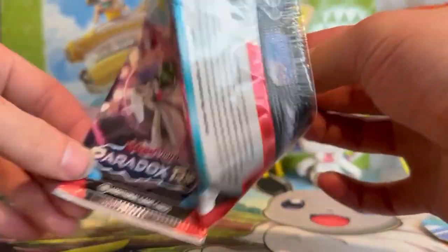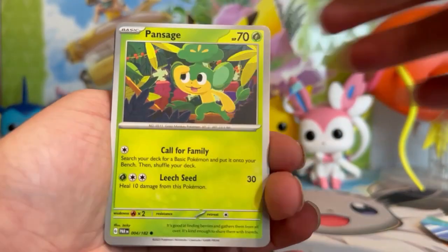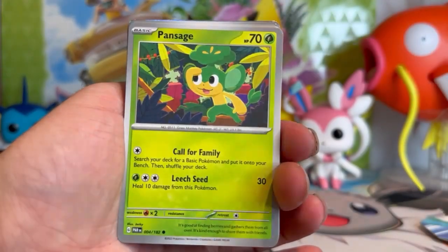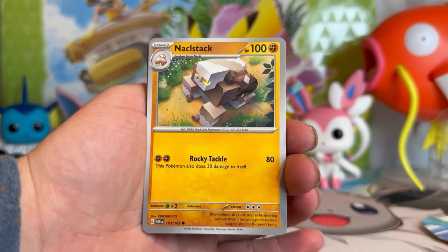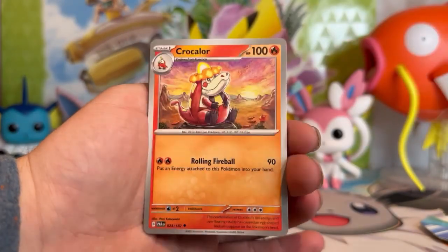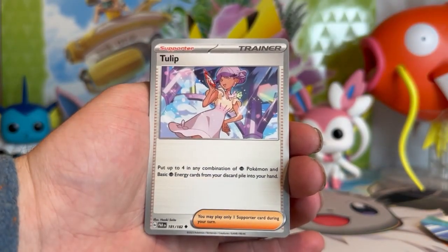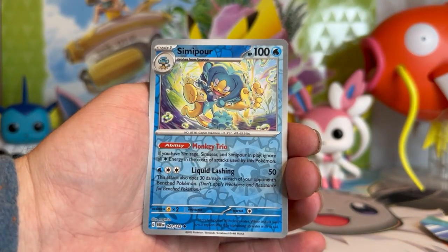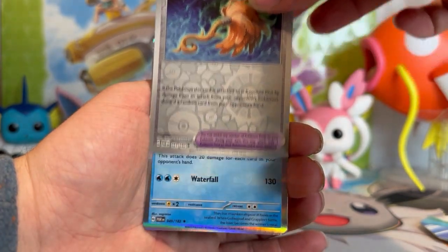Starting with the Iron Valiant artwork pack. Hey, look — I actually got a piece of foil. We'll start with the code card. Energy on the end — electric. All right: Pansage, Minun, Snowy Runerigus again — I love that artwork. Crokocalor. Oh yeah, Skeledirge is in this set with the Tera type. Tulip. We got Dondozo. Simipour reverse. Cursed Duster reverse — that's when you're dusting on Halloween. Halloween did just end.